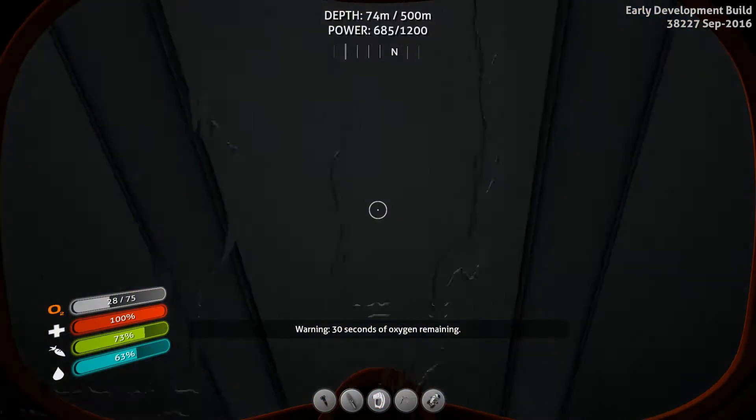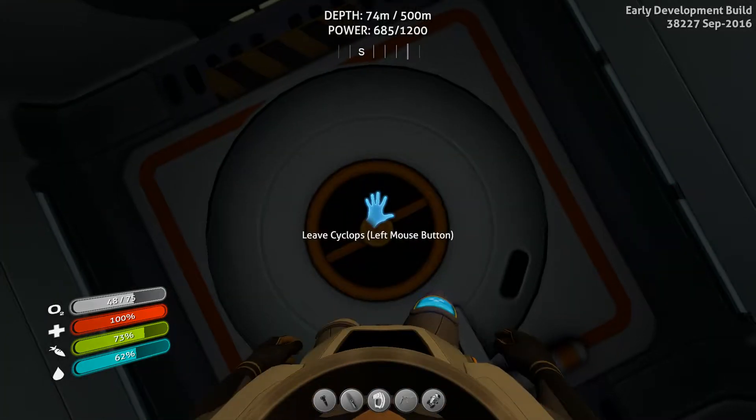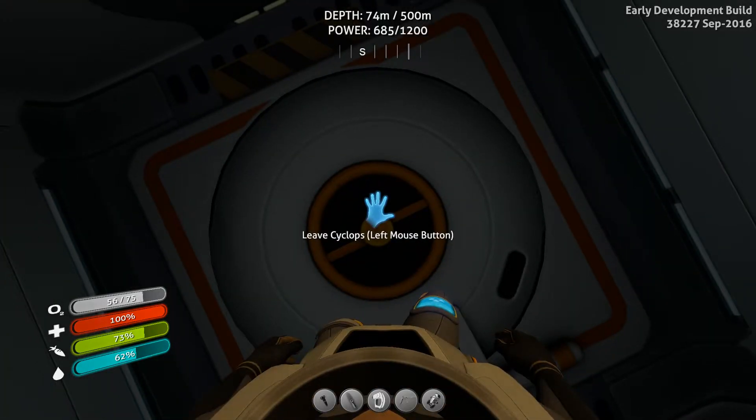Caution — 30 seconds of oxygen. We're going to fix that real quick, then we're going to hop right back into the water. Power is already below 700 on this thing.